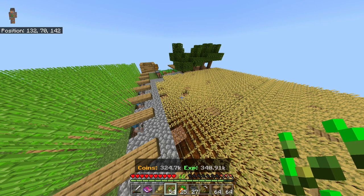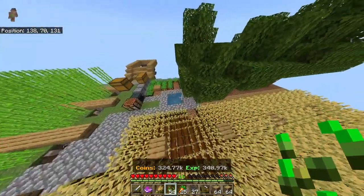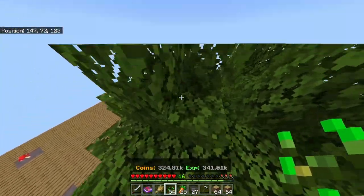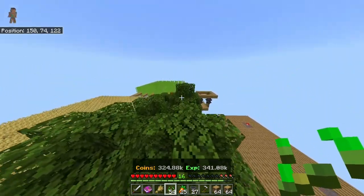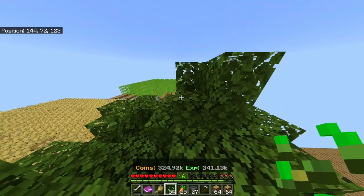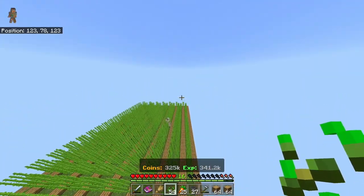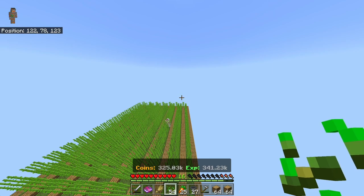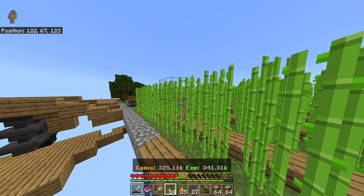Friendly mobs also spawn now — cows and sheep can just spawn on your island like monsters do. I think that covers everything in this update. If I forgot anything, please write it in the comments so everyone knows. Thanks for watching, I hope that was helpful and entertaining — bye!